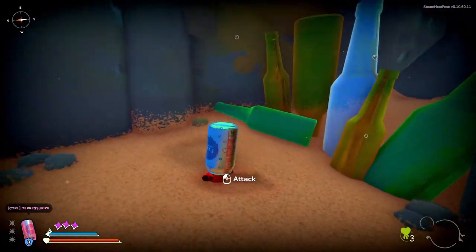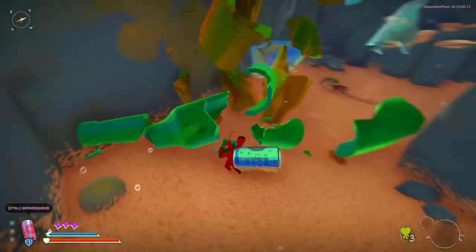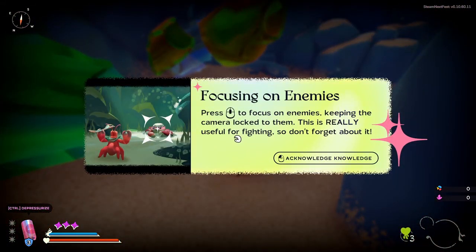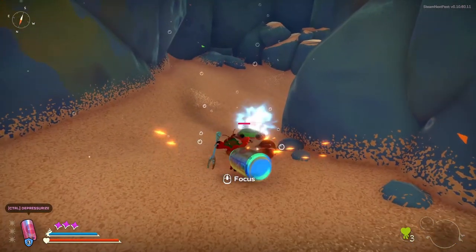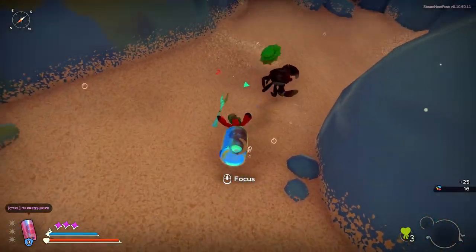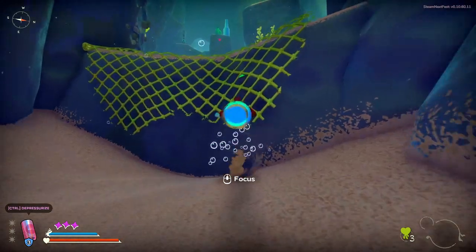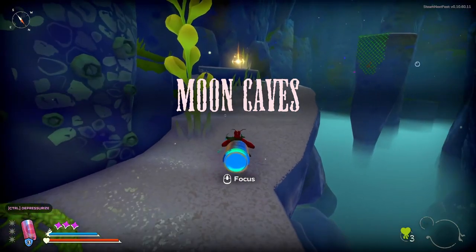Oh look at me — oh my god, he's strong! Press the middle mouse to focus on enemies. Okay, noted. Did that take damage? No, I didn't. So now I gotta climb on here — oh, I can actually just move over. Where do I go now? I guess I'm going this way.